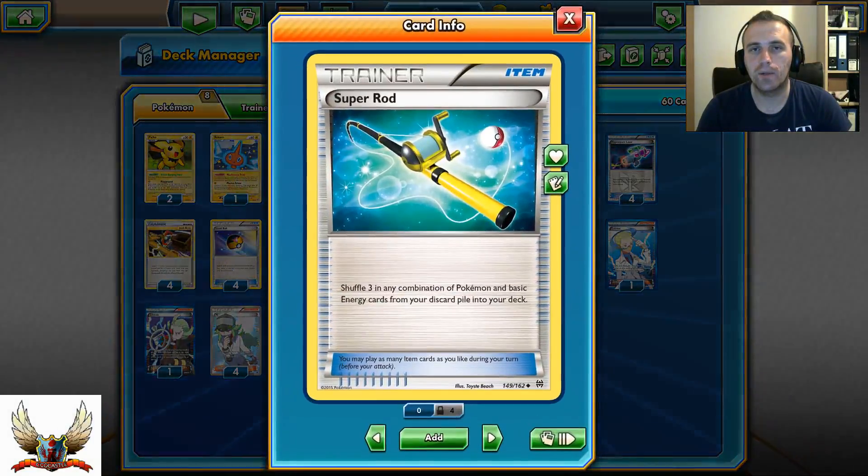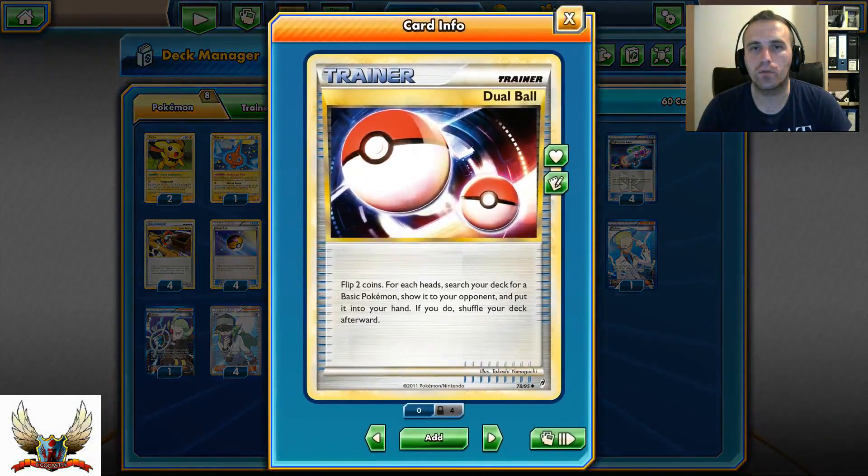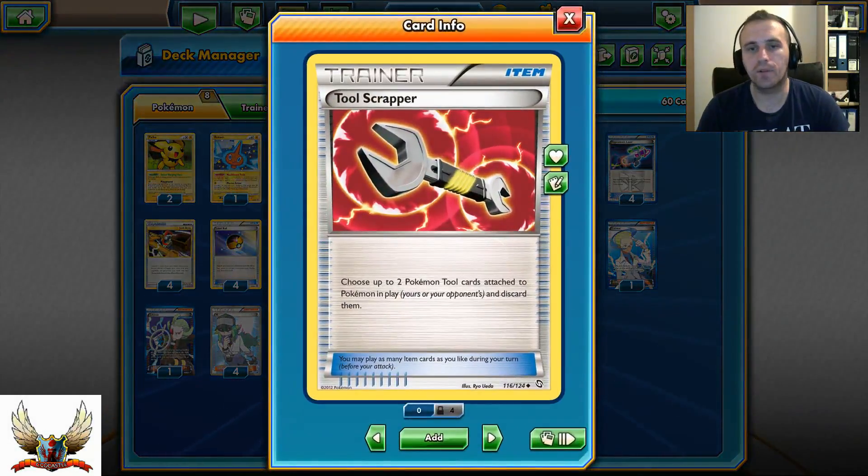Super Rod is also good when combined with Dual Ball or Level Ball to search them back out. Also 1 Poké Scrapper, which you need to have.